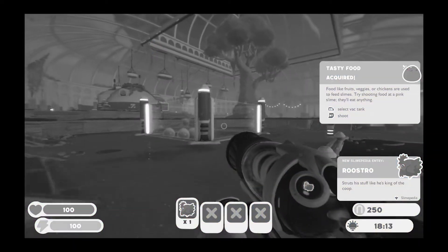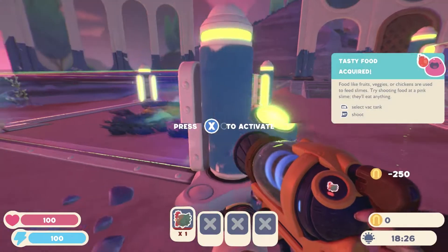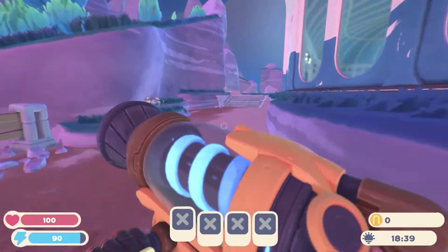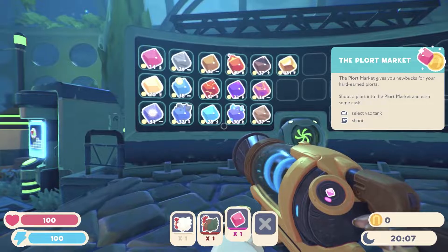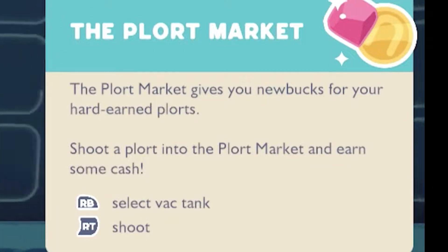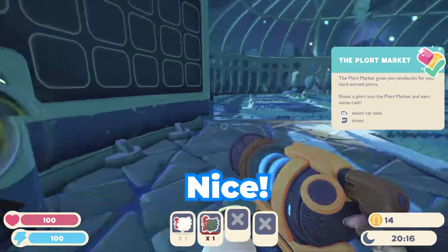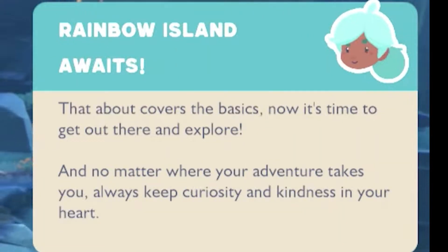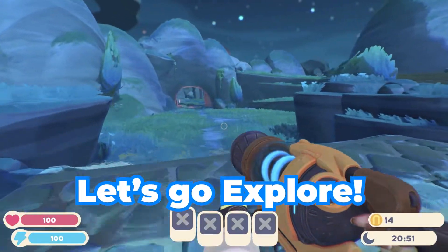Poor chicken. I'll get a chicken coop. There you go. There's a Sport Market. Pull your kitchen new box for your hard-earned plorts — shoot a plort into the market. Rainbow Island awaits. That about covers the basics; now it's time to get out there and explore. Shoot the chickens in there — alright, let's go explore.